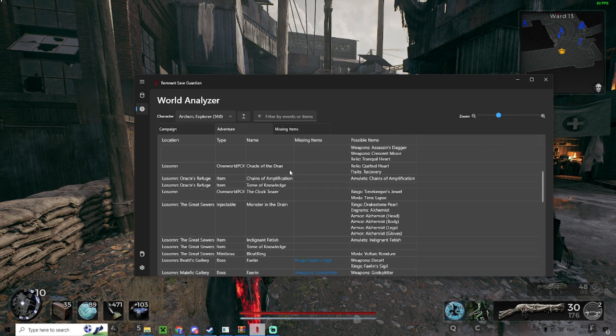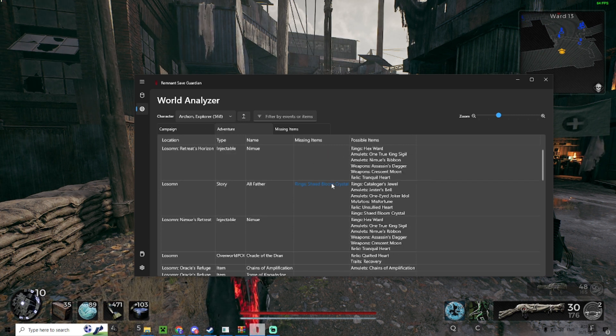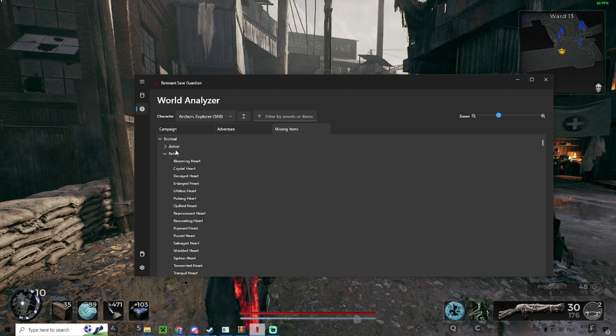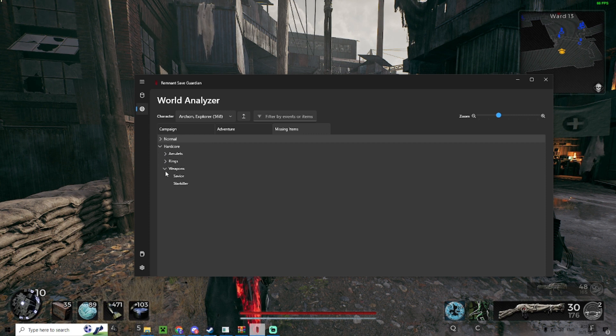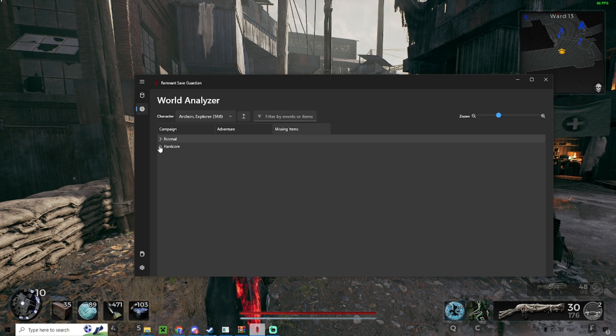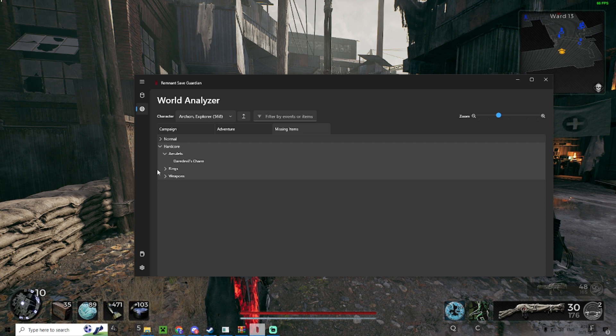For example, I'm analyzing my character. I have another character — this is my co-op playthrough with someone else, and this is my solo character where I play with pretty much anyone. And I can just scan my campaign and see every missing item I'm missing. This is for iCore actually — I'm missing Dirty Evil Charm Propositioning. I actually have all of those.